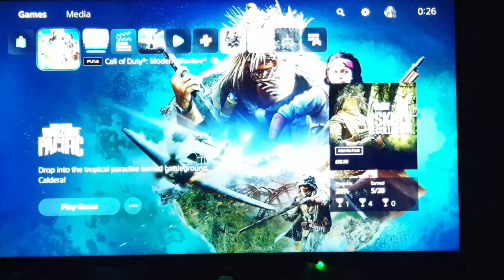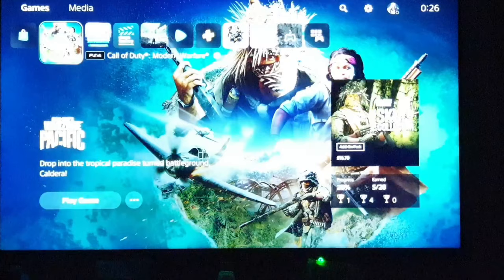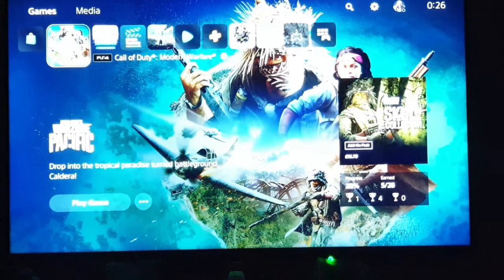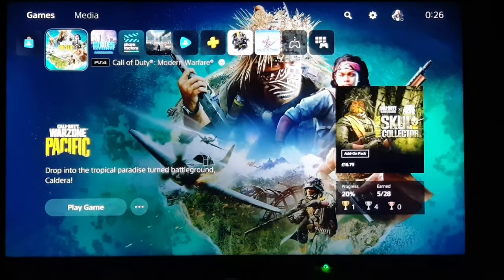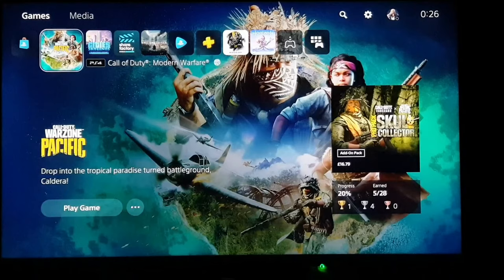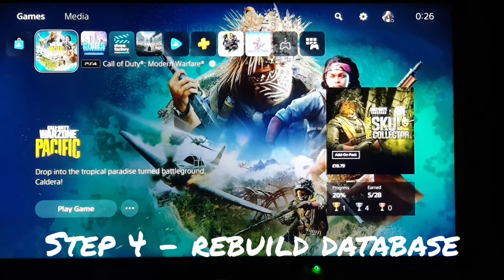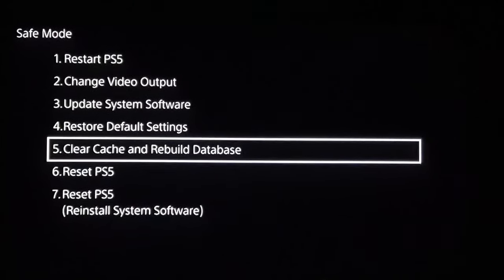Now your disc is out. Restart your PlayStation 5 or PlayStation 4, but this time we're not going to the normal menu — we're going into Safe Mode. To enter Safe Mode, connect your controller with a USB cable and keep pressing the power button when turning the console on. You'll hear a beep, and after the second beep it will take you to Safe Mode.